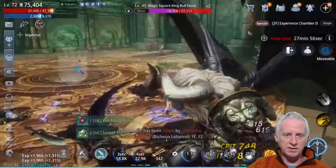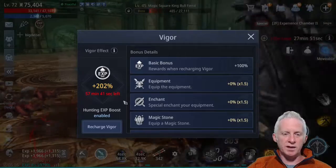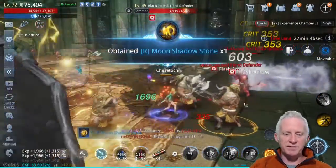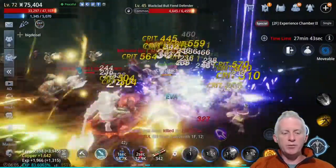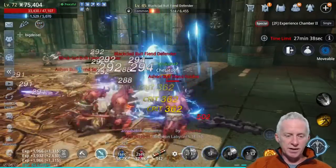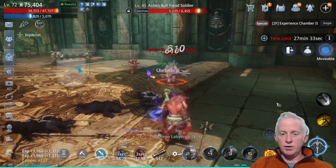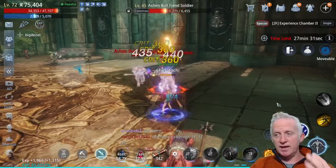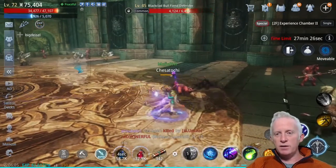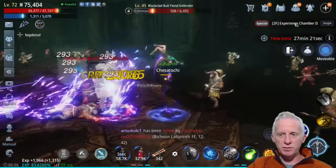With the Advancement Pill plus the boost, I have 202% increased XP. As you can see, I'm getting a lot of XP — I'm at about 83.6% and it's increasing fast, going up 61, 61.50. So this is the way you can do it. You have access 3 times a day. I'm using the Experience Chambers and Magic Squares every day when I can.